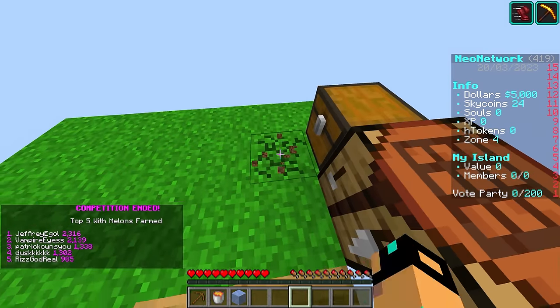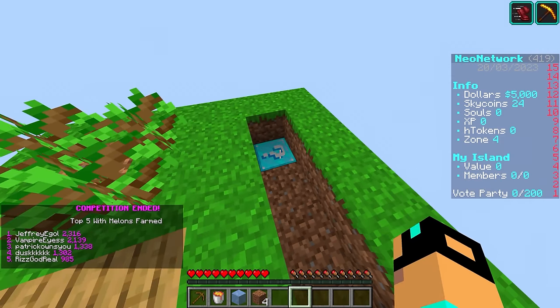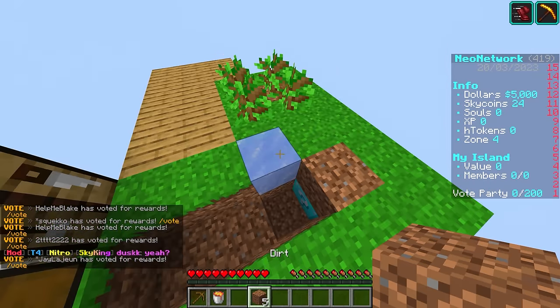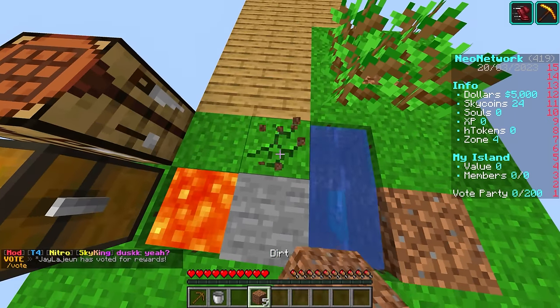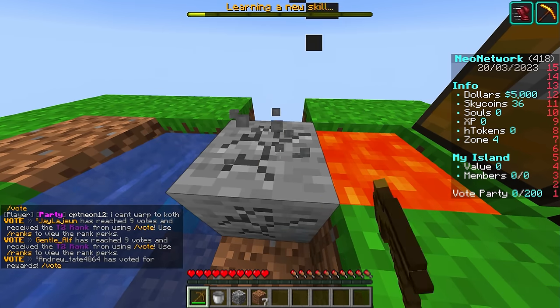So let's go ahead and make a cobblestone generator here. I'm just gonna build the most basic one ever, and you can see my lucky block down there. I remember that water falls like this and then the lava flows into the water - and I think this will work. Let's just see. Nice - let's go!